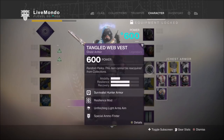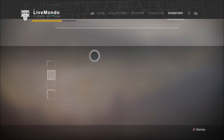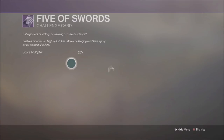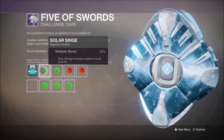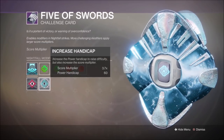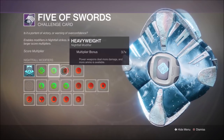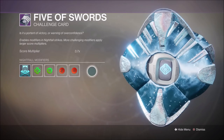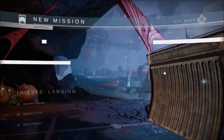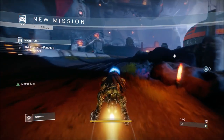The modifiers I'll be using as usual: we'll be taking a 60 power deficit to get a 3.7 score modifier. We'll be using solar singe, heavy weight, momentum, and match game. I'm using solar because the boss does arc — it's kind of not worth it to run arc on this. Solar's not too bad although it can be tricky. Void snipers, so not so great.